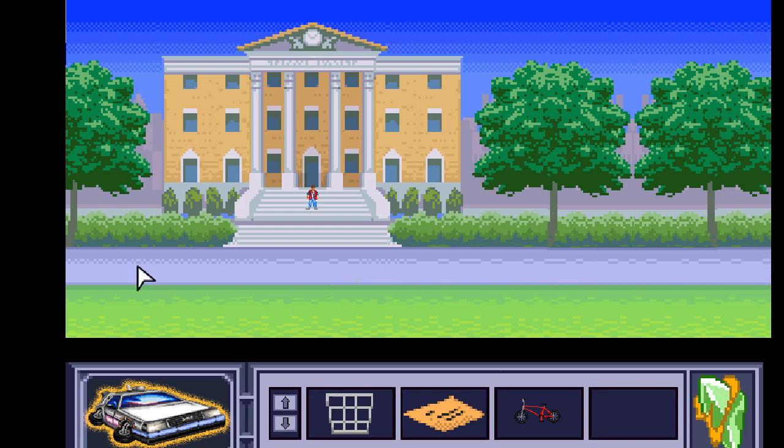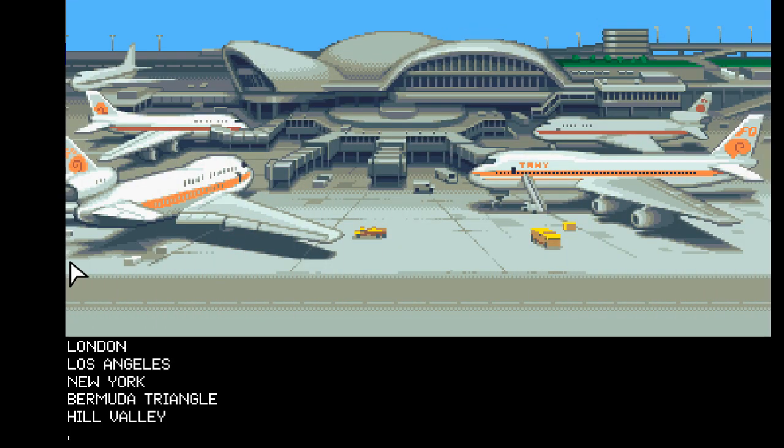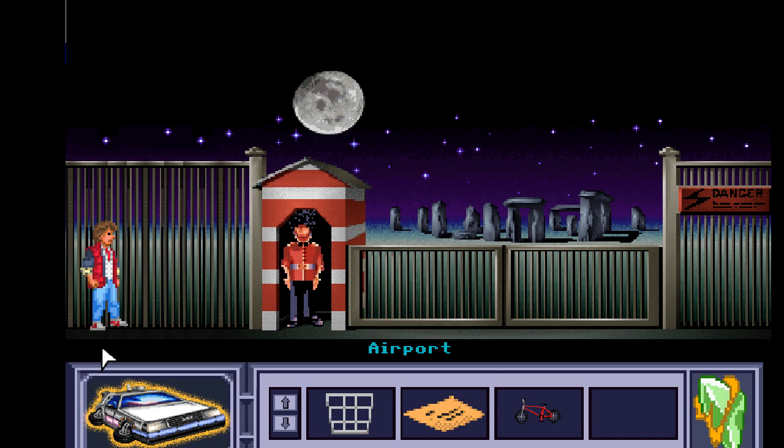It looks like the only place we can really go is the airport, so let's head over there. We can go to London, Los Angeles, New York, or the Bermuda Triangle. Should we just do it systematically and go to London first? Why not.